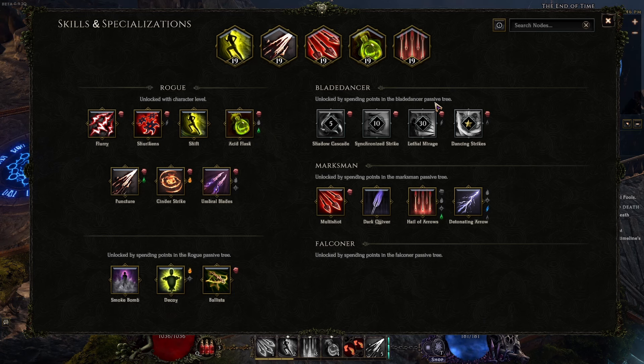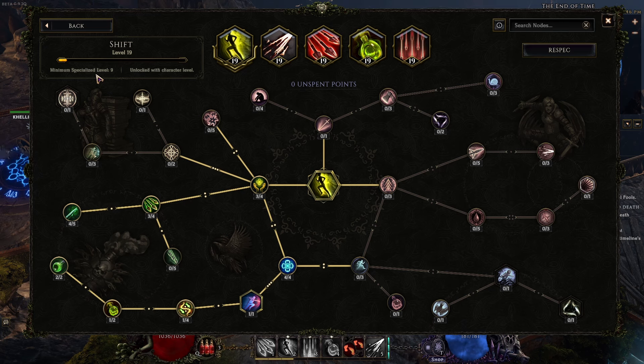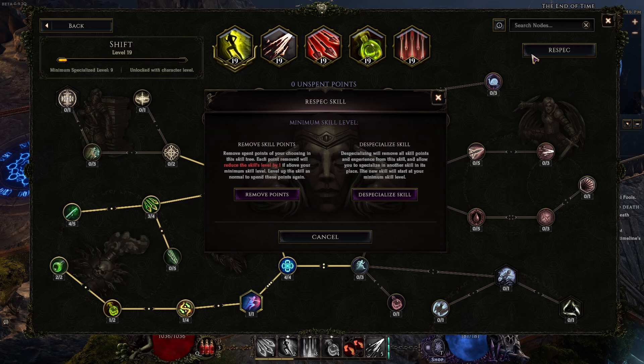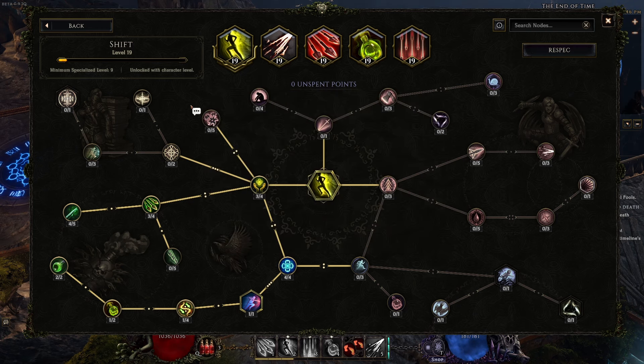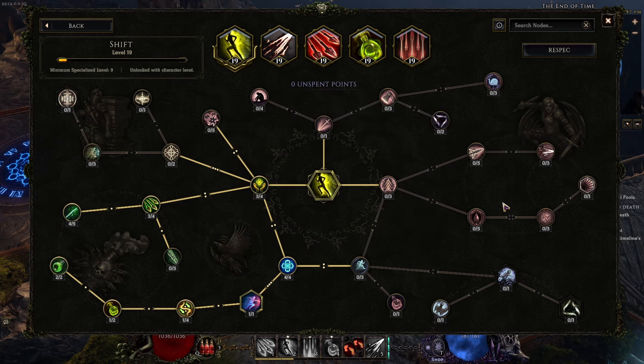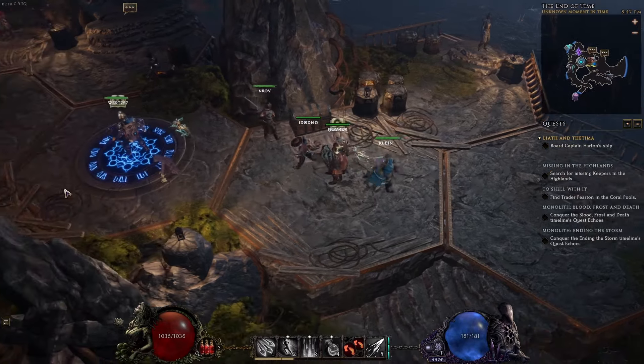Skills are the bread and butter of Last Epoch. Every single skill has its own skill tree and you can specialize in up to five skills per character. Skills level up to 20, and you can re-specialize at any time. As your character levels up, you get a higher minimum specialized level — so if you swap from one skill to another, the new skill might start at level 9 instead of level 1. Higher character level also means accelerated skill XP. Level 20 is the soft cap, but you can go beyond that with special item affixes. You can also remove one point at a time for fine-tuning — respec is not very punishing here.